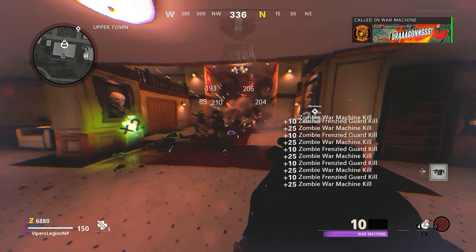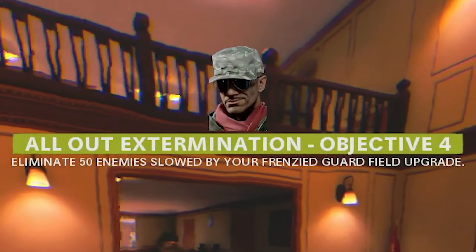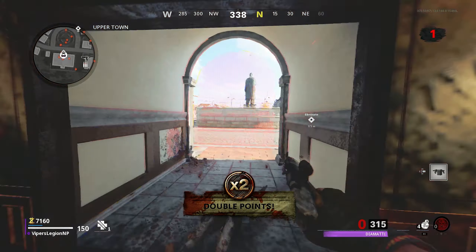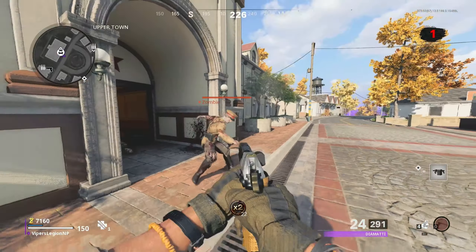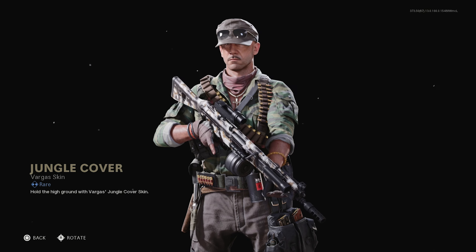Eventually you will have killed 50 Zombies slowed down by your Frenzied Guard field upgrade, and a prompt on screen will notify you that you've completed the fourth and final Zombies Operator Mission in Season 4 for Vargas. Upon completing this Operator Mission, you unlock the Jungle Cover skin.